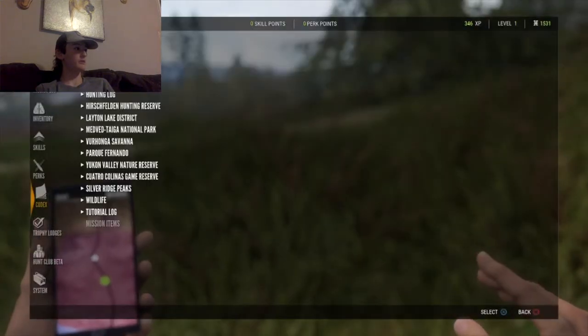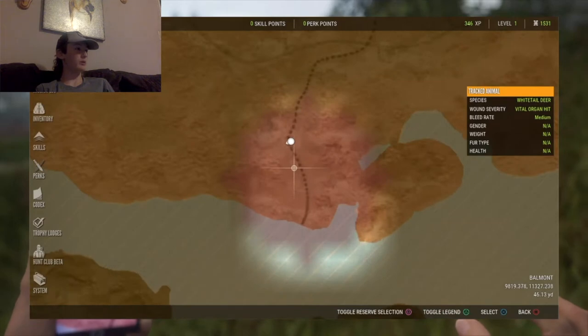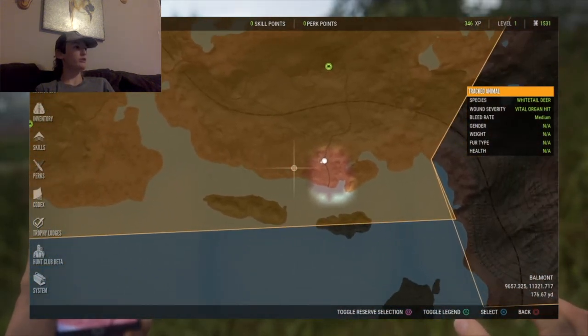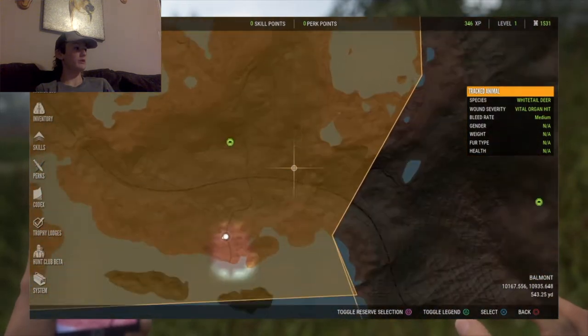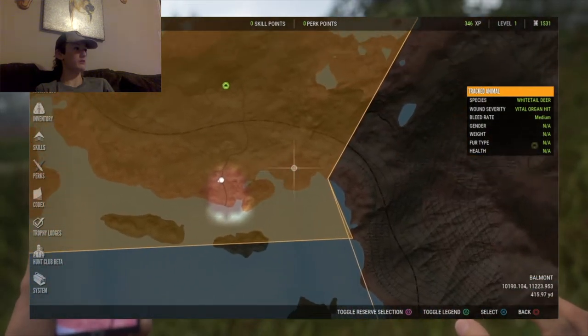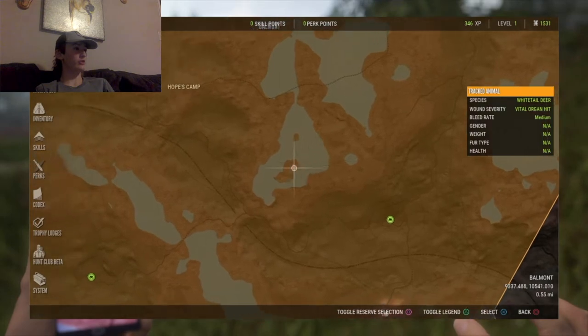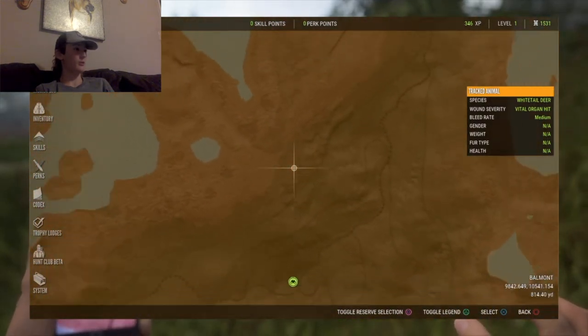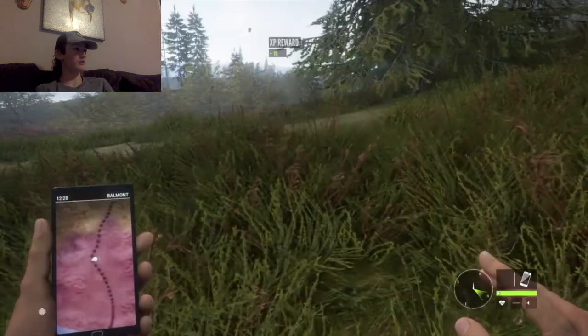Now if I look on the map there is going to be a purple — see how it's kind of purple? I know it's hard to see right now, but usually if you've been somewhere it turns lighter like this. Discovered more, and you can see locations. I think right over here is an outpost, but you have to go to this marker to see it on the map.